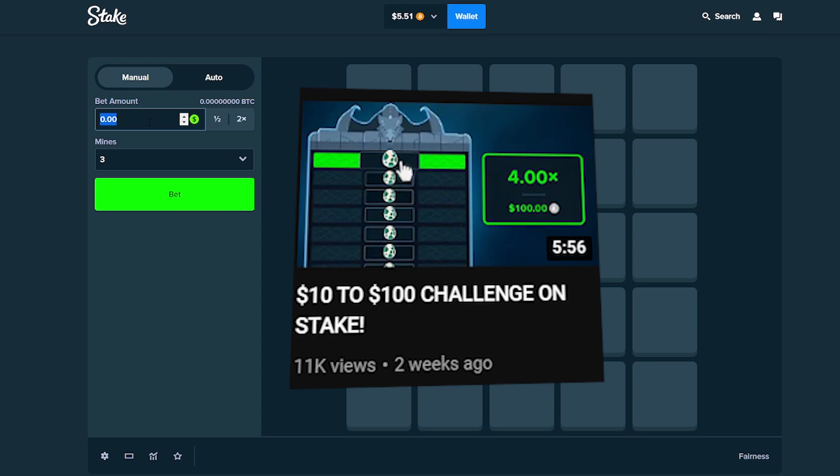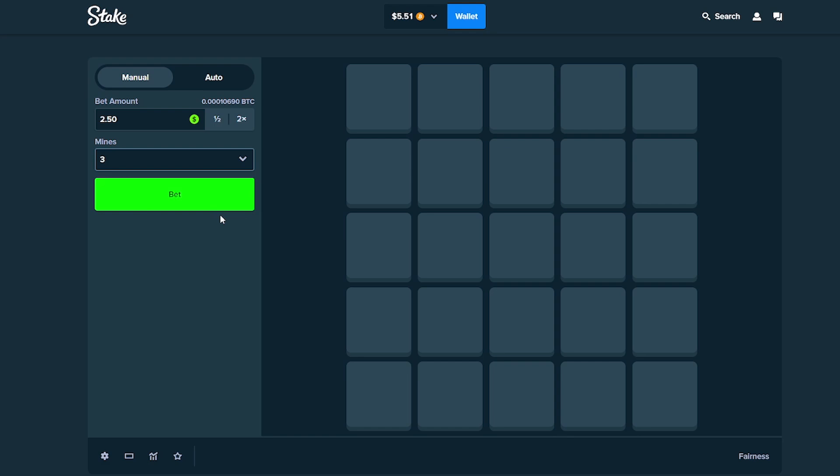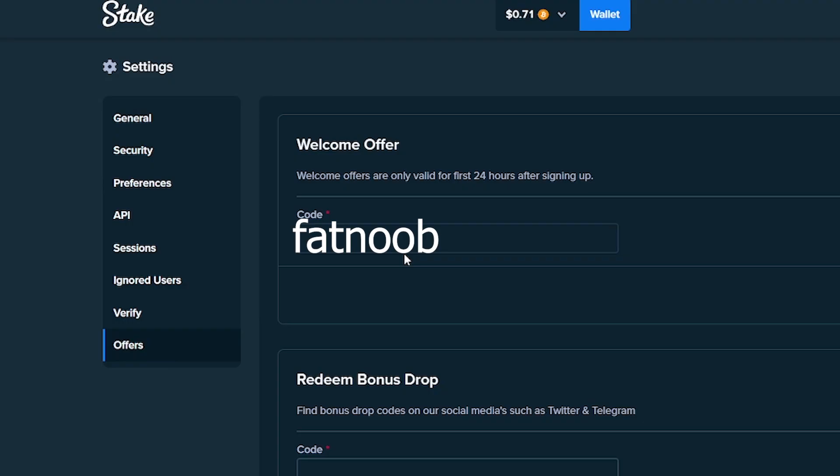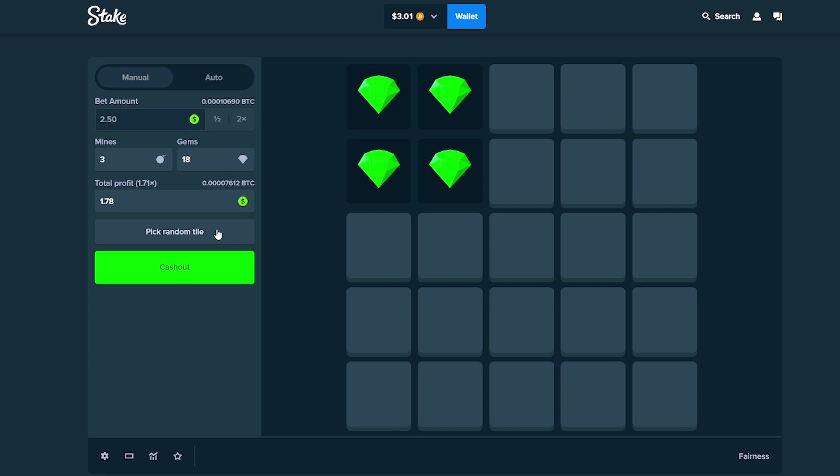Today we're doing the $5 to $50 challenge on Stake. I did this previously with $10 and got it up to $100, so we're trying the same thing but with $5. If you want to check out Stake, click on this icon, go to settings, click the offers tab, and use the code 'fat noob' in the welcome offer box within the first 24 hours of signing up to get access to instant rakeback.